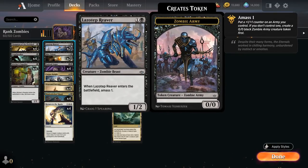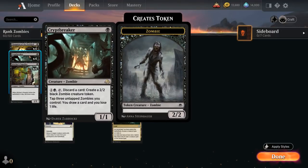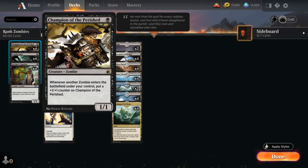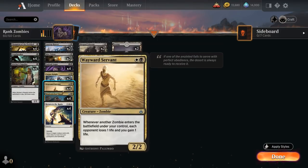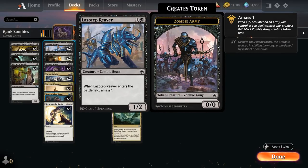We've got two copies of Lassotep Reaver, a 1/2 zombie that when it enters the battlefield makes an additional 1/1 zombie army token. The reason we're only playing two copies is that it has diminishing returns — if we play a second Lassotep Reaver instead of making an additional 1/1 token, we would just put an additional +1 counter on the existing zombie army token, so it's a lot less exciting. But it does help enable a turn two Crypt Breaker and triggers Champion of the Perished, Wayward Servant, and Corpse Knight.